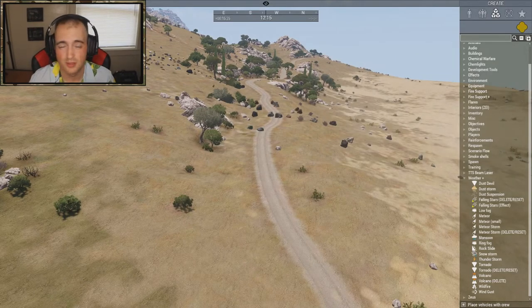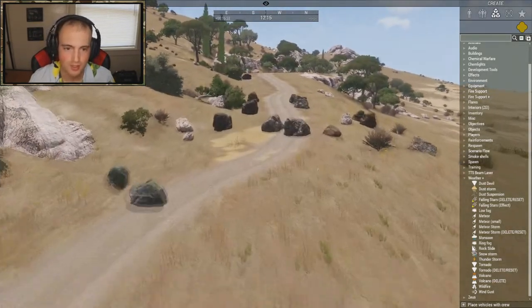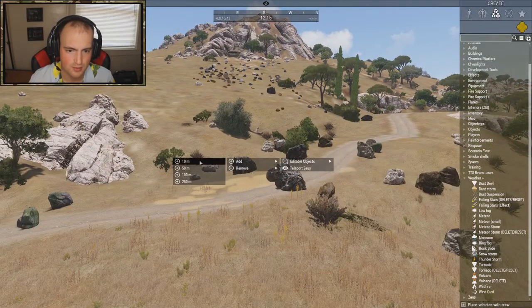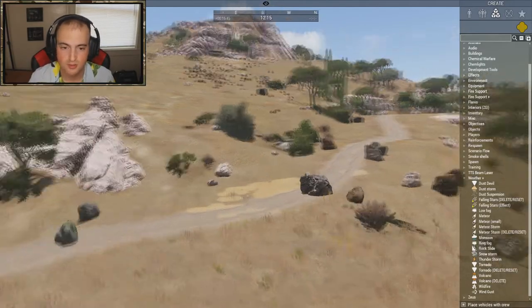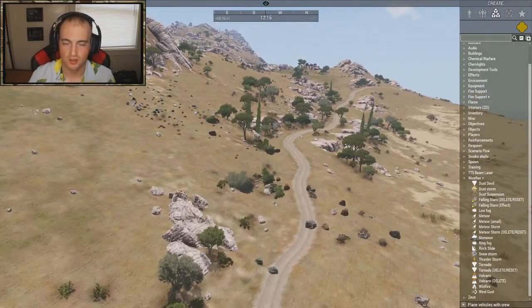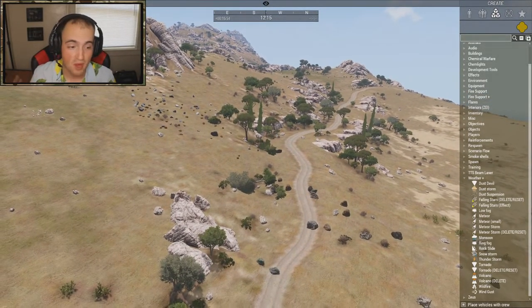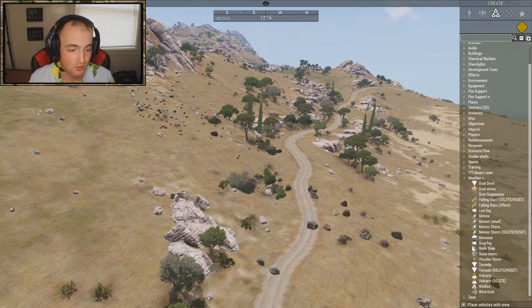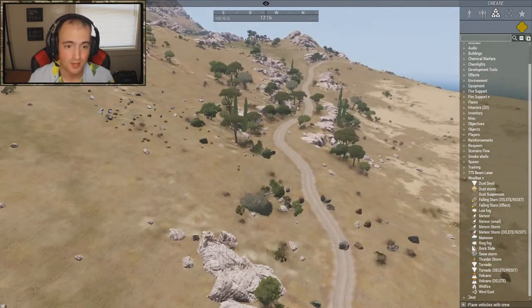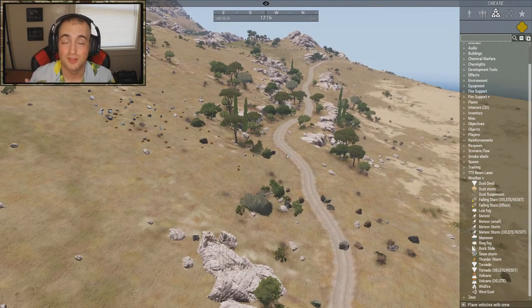Thunderstorm adds a way better thunderstorm than anything from the vanilla settings — very immersive, highly recommended. The rocks from the rock slide do stay as actual objects in the world that you'd have to drive around. So if you're doing a patrol and a rock slide happens, you have to go around it — pretty immersive. You could even plant explosives on rocks up a hill and use the rock slide to take out a convoy, which would be amazing for an Arma op.